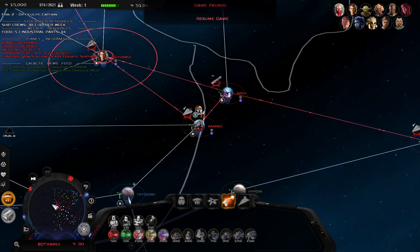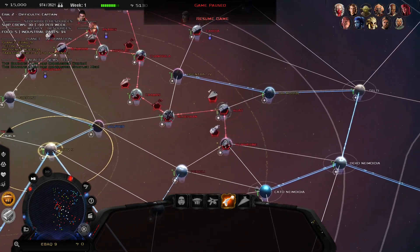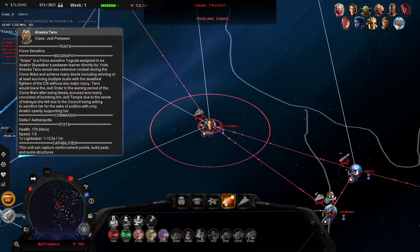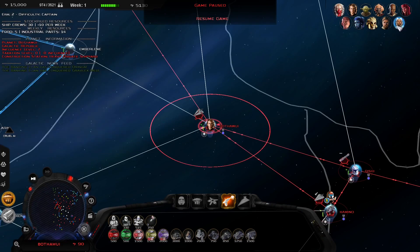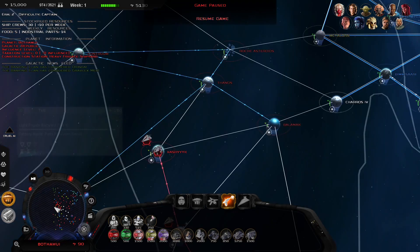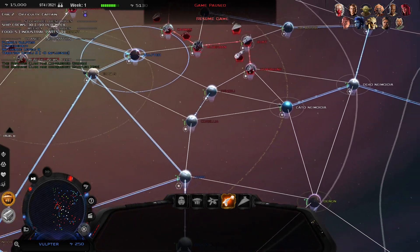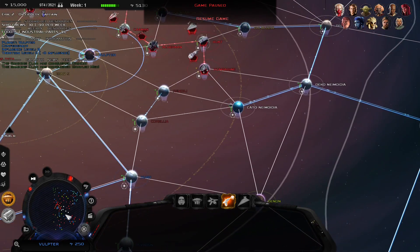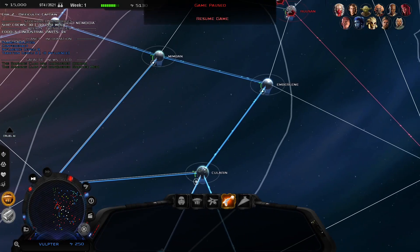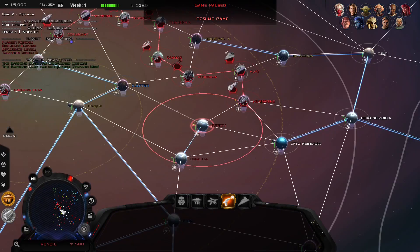Let me look at where everyone's at really quick. Oh, they've got Ahsoka in here — I don't think she was in the first time I played. What I want to do now is take the core worlds, get all these worlds quickly, and then make my way out and clear everything, kind of cutting everyone off.